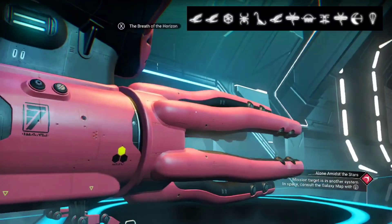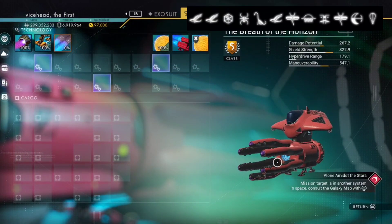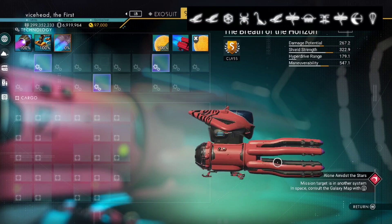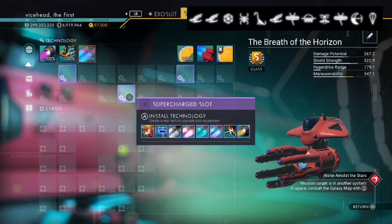We'll have a look on the wrong one - have a look on here. And it's a red one, okay. So this is currently a red squid. Now supercharged slots are a bit here and there.